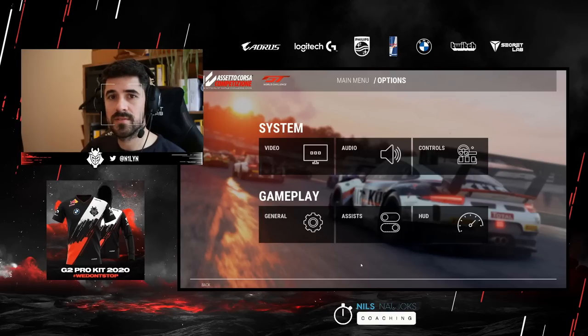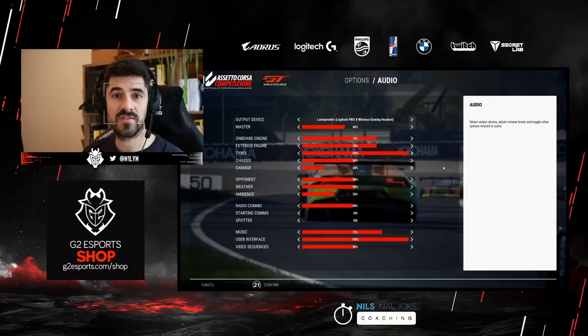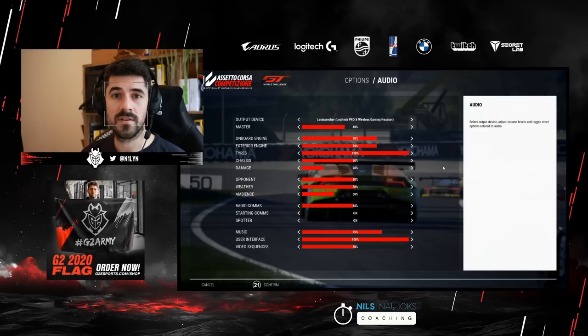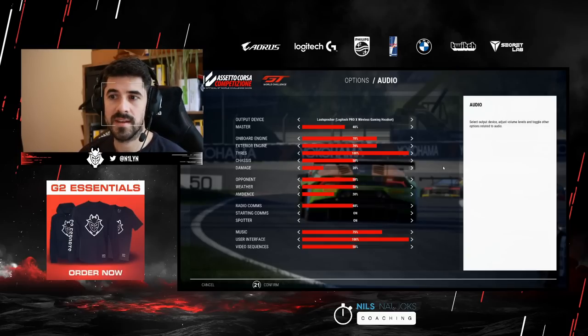Most importantly I think we should start with audio. Some of you coming from iRacing may know there's not so much information in the force feedback there, because iRacing has a very low force feedback frequency at just 60 Hz, whereas ACC has five times that — 333 Hz — meaning ACC sends a new force feedback command every 3 milliseconds versus every 16 milliseconds on iRacing. That's why in iRacing you rely more on other information, and in particular the tire noise is really one of the most important information streams you can have as a sim racer, because it tells you a lot about how much grip you're using.